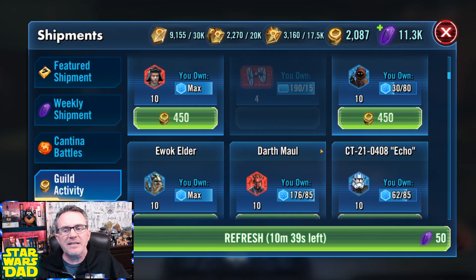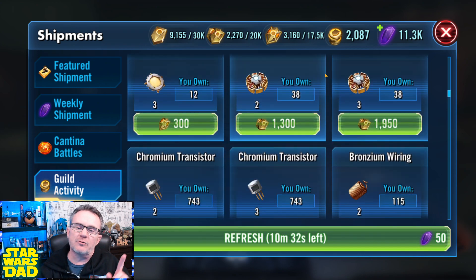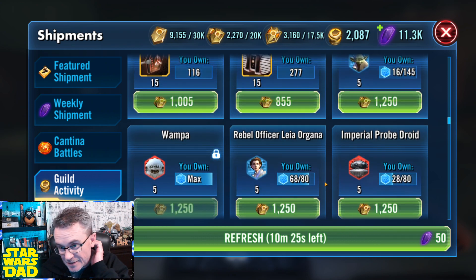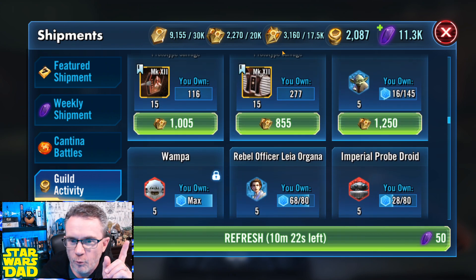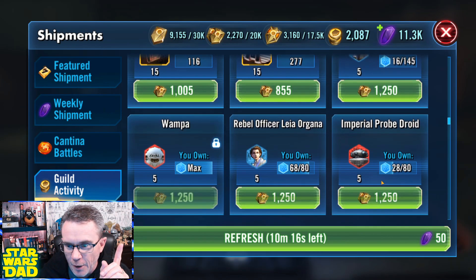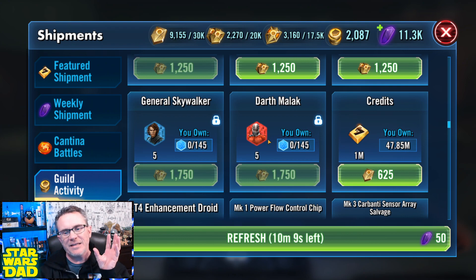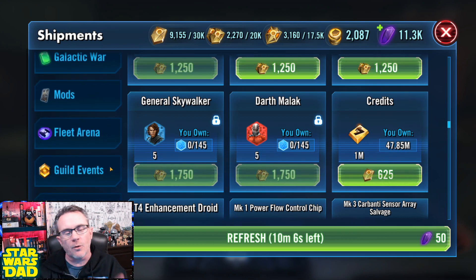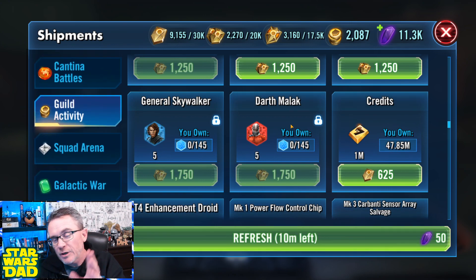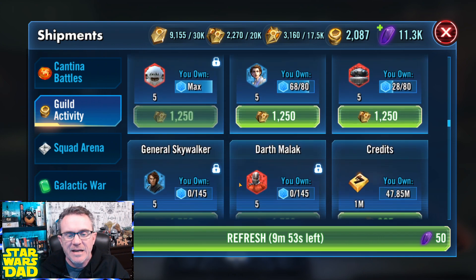You'll still be able to spend guild tokens. However, a big improvement just dropped — with the Mark 2 raid tokens you can now get Hermit Yoda, Imperial Probe Droid, Rebel Officer Leia Organa, Wampa, Junk, and all the stuff that was only available in the guild event store with the Mark 1 currency. That is now also available in this shop with the Mark 2 currency. That's exciting for newer players who don't have all these characters.